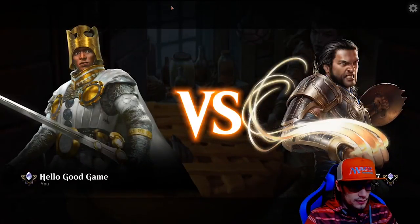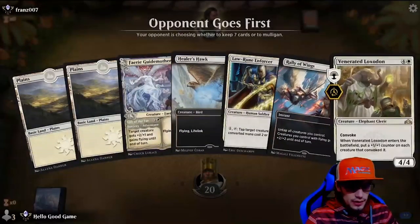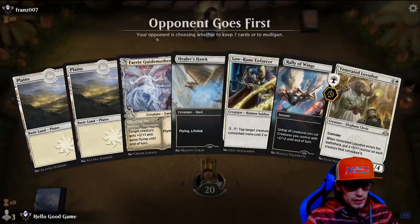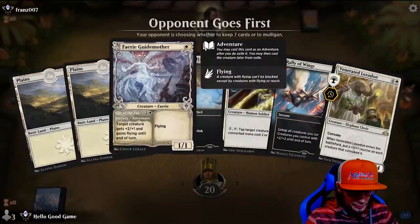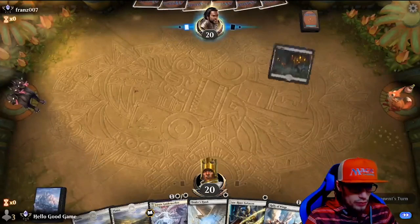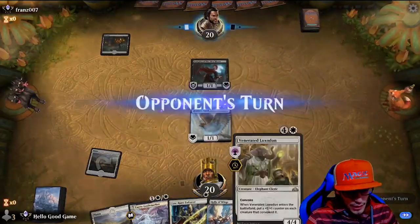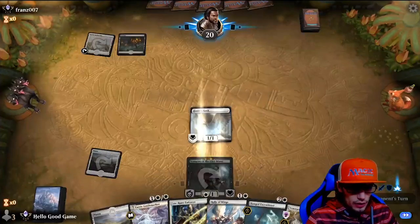Alright, hope to demonstrate today the unreasonable power of this mono white deck. It's absolutely Venerate Loxodon — just as good as it was a couple rotations ago when we saw Mythic Championship 3. A couple things have changed — we have Fairy Guide Mother as an addition — but a few things remain the same: we have Unbreakable Formation. My favorite play is I use Unbreakable Formation, attack, and then after I've attacked, because of vigilance, I go ahead and use my Venerate Loxodon.